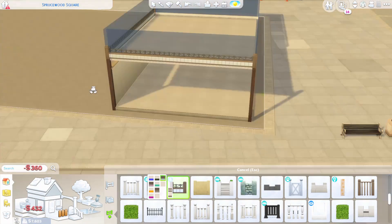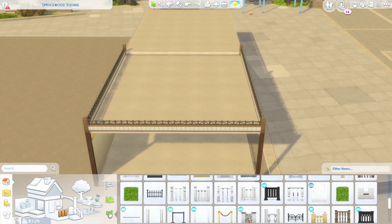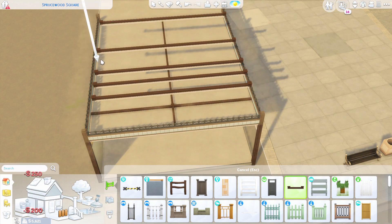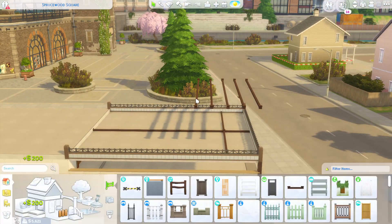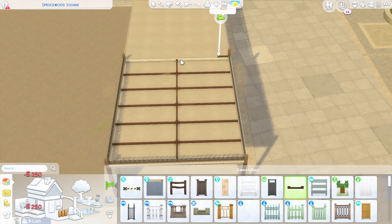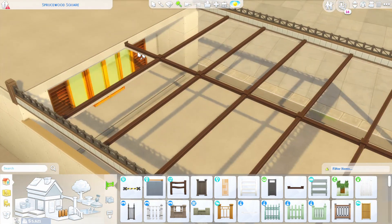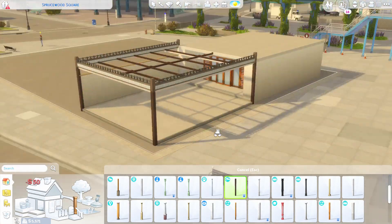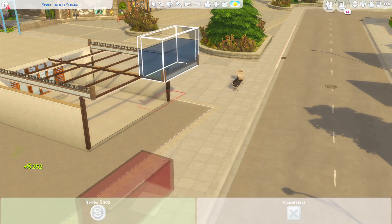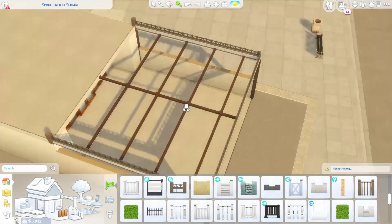We currently have like eight grand left, so I end up pulling out the really cheap tables from Eco Lifestyle that are in the hidden objects menu — the run-down ones — because I spend the eight grand on the exterior. I'm not even sure how much I started with, maybe 30 grand. When I sell the house, I earn a bit more through freelance gigs and also a little from the restaurant, but not really.